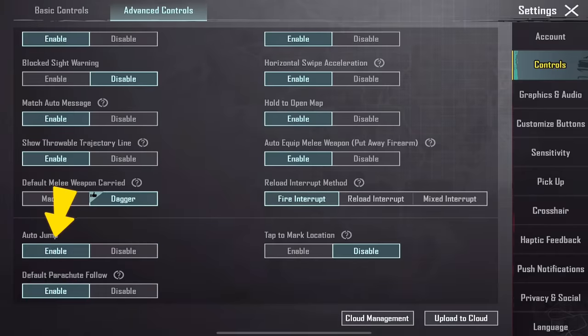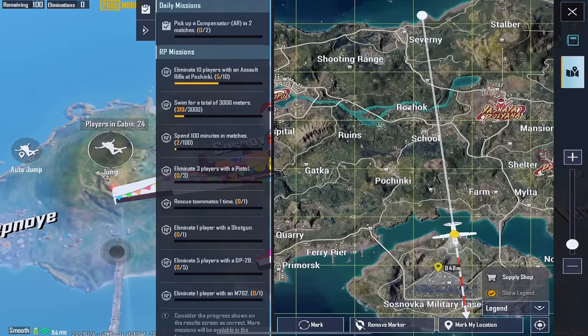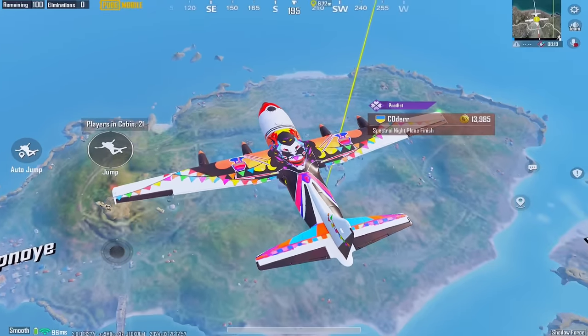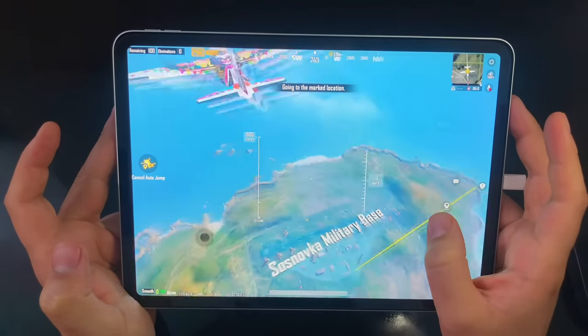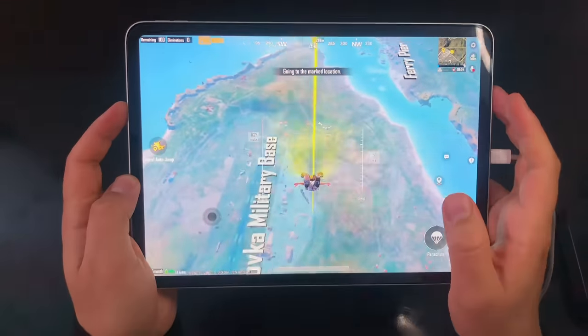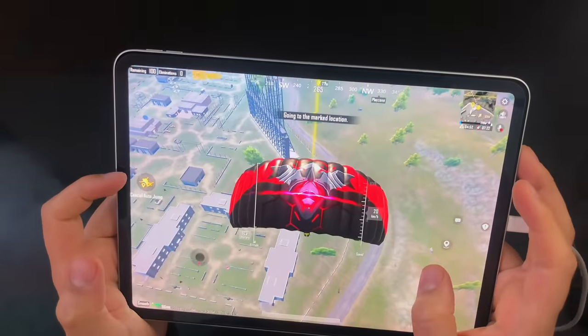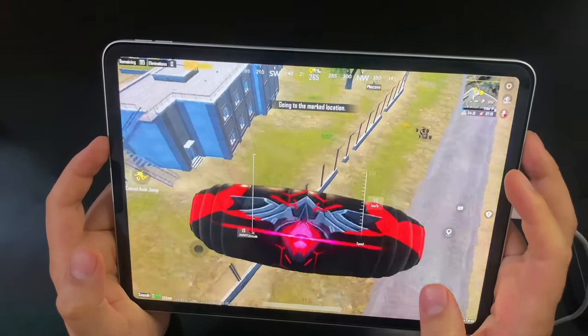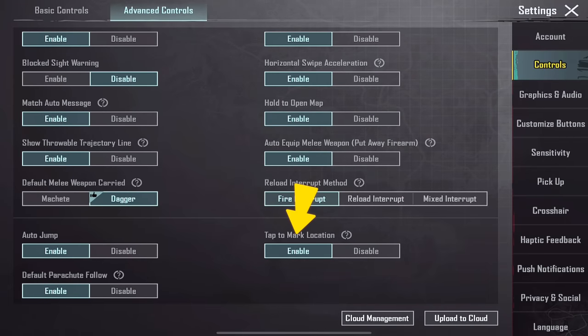Enable auto jump. When you are in the plane, mark where you want to land and press this button — it will automatically land at your marked location. It lands very slowly but it's still useful when you are busy during the landing phase. Enable tap to mark the location and default parachute follow.